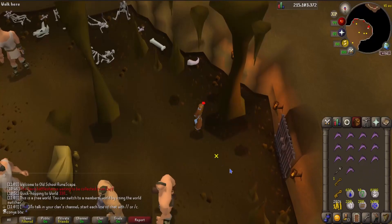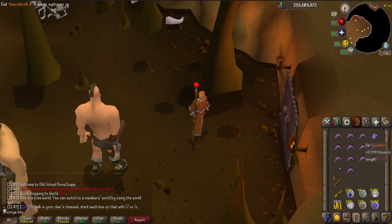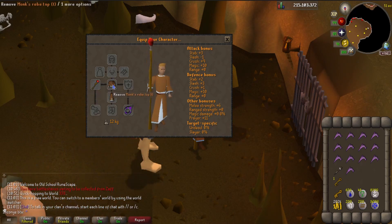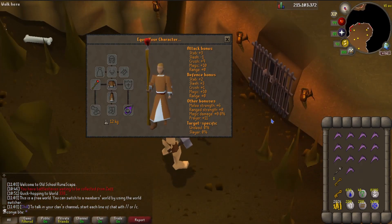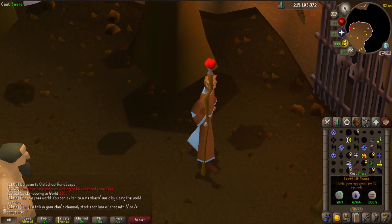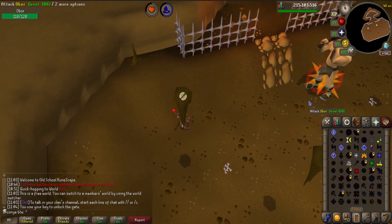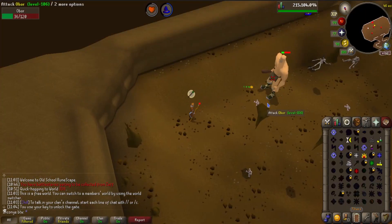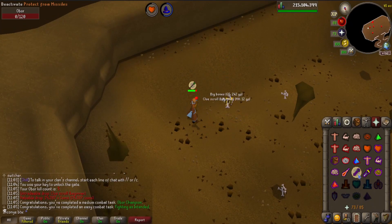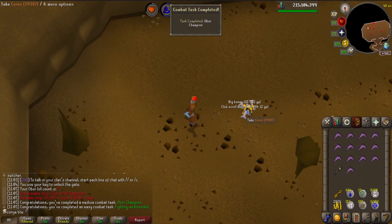All death piled and ready for the free-to-play Obor kill. My setup uses magic with monk's robes for the prayer bonus — Obor is really weak to magic. Using fire blast and snare. We hit the snare, and this is actually really easy — haven't taken any damage. There we go, free-to-play Obor kill on my fifth kill count. That completes 'Obor Champion' and 'Fighting as Intended'.